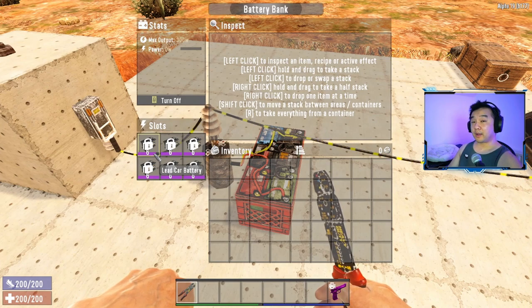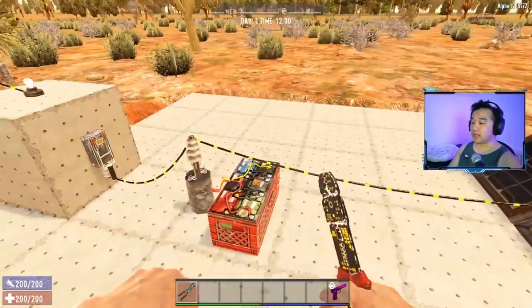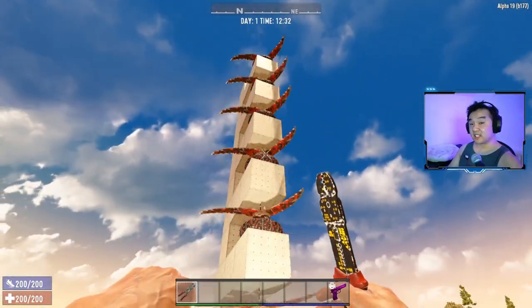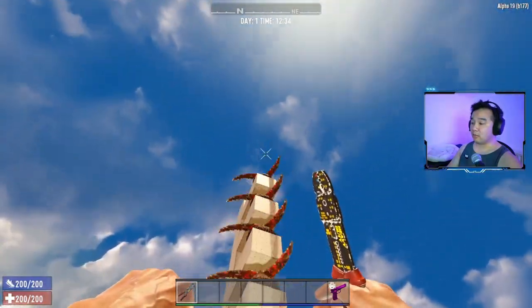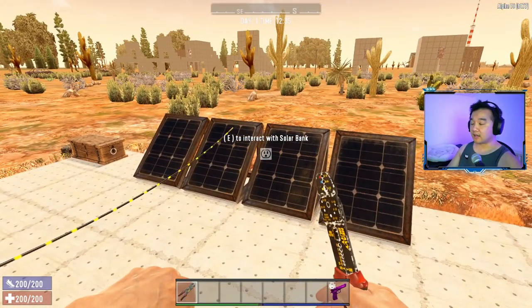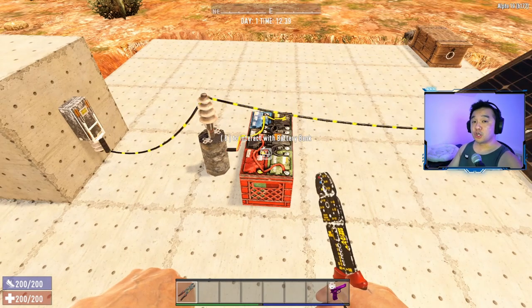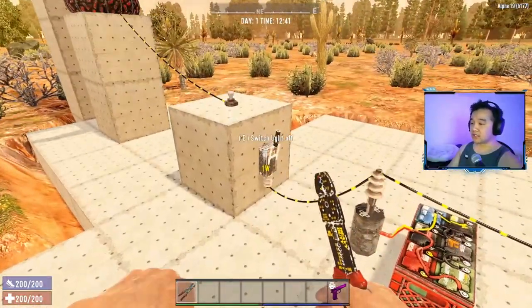It's been about two minutes and as you can see the bar has increased a little bit. During the day, the solar bank will gradually charge the batteries. At the same time, your powered devices will draw from the solar bank first, but if you use more power than the solar bank can generate, it'll start drawing from the battery bank to make up the difference - something you need to consider.